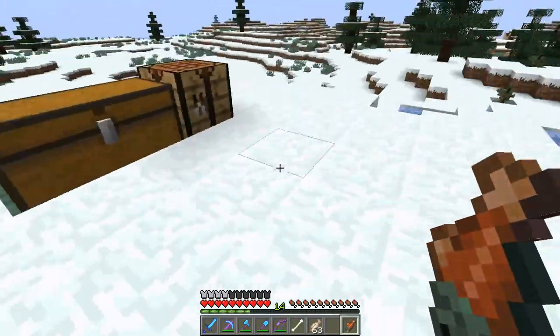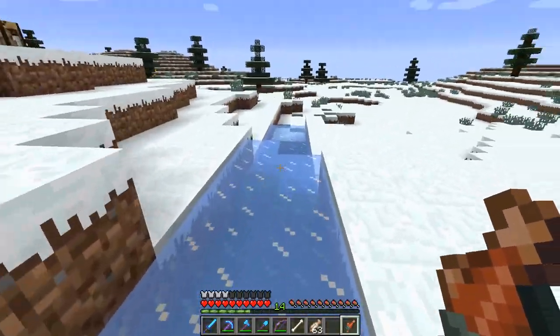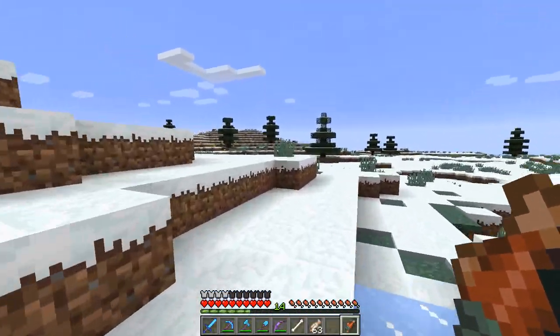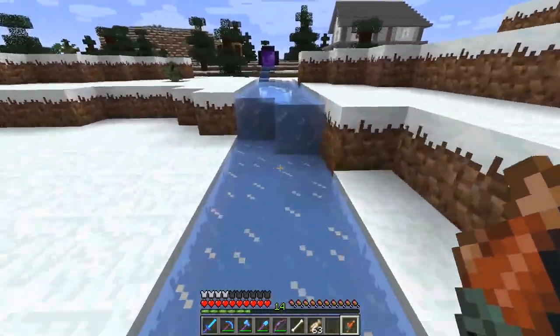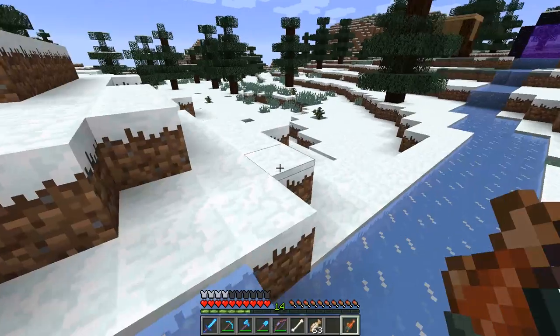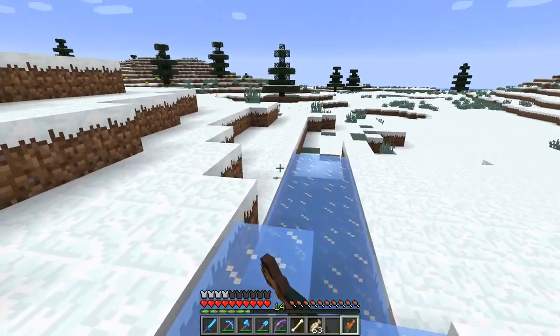We need a huge sign at the top, at the highest point in this little area. Maybe once you come up over the crest of this, there's going to be an entrance area. Like if you've ever been to Disney World or a roller coaster park, you have to buy your tickets - so I figured maybe that's what we can do right here.